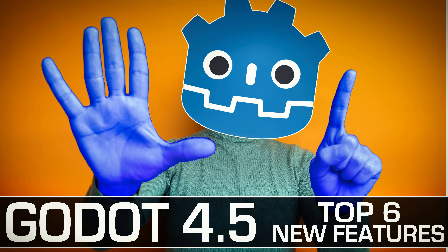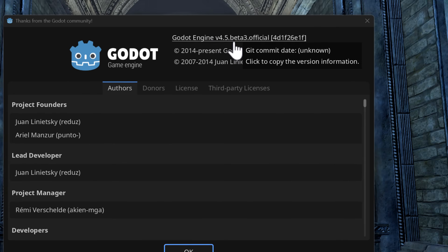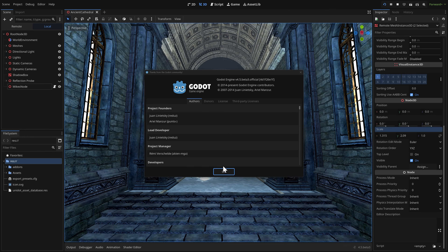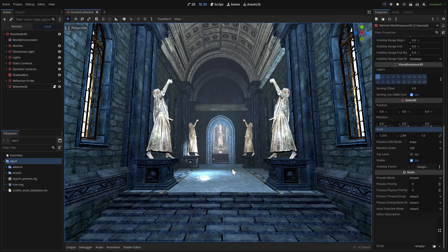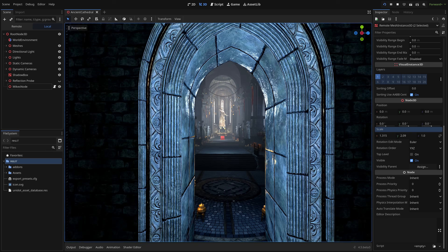Hello, ladies and gentlemen, it's Mike here at Game From Scratch. Today we're going to take a look at, in my opinion, the top six coolest features coming in Godot 4.5. There have been a number of beta releases — we're in feature freeze, so beta 3 is now available. Godot 4.5 is just around the corner, so let's take a look at some of the coolest new features.